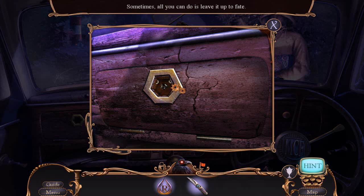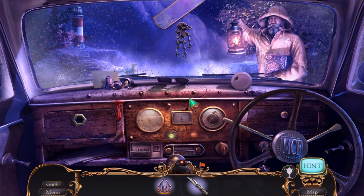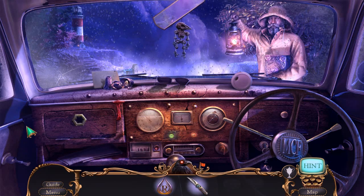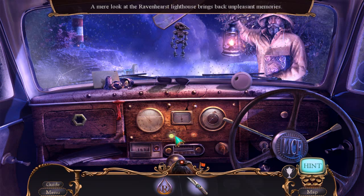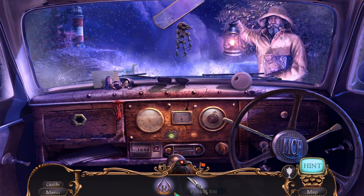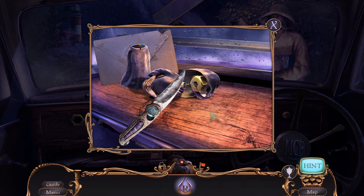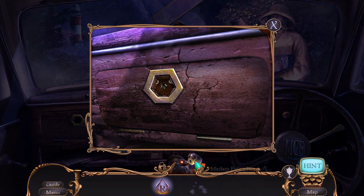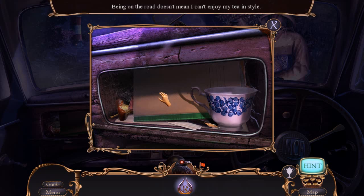Sometimes all you can do is leave it up to fate. That's kind of telling — a little foreshadowy, too. So what else can we do in here? Can we just leave? There's something going on there. I've got myself the letter R and a pocket knife. Probably should cut this wire off here. This is going to help us open up here. A nice cup of tea would be nice. Being on the road doesn't mean I can't enjoy my tea in style. Look at the rotten apple over there and the cobwebs.